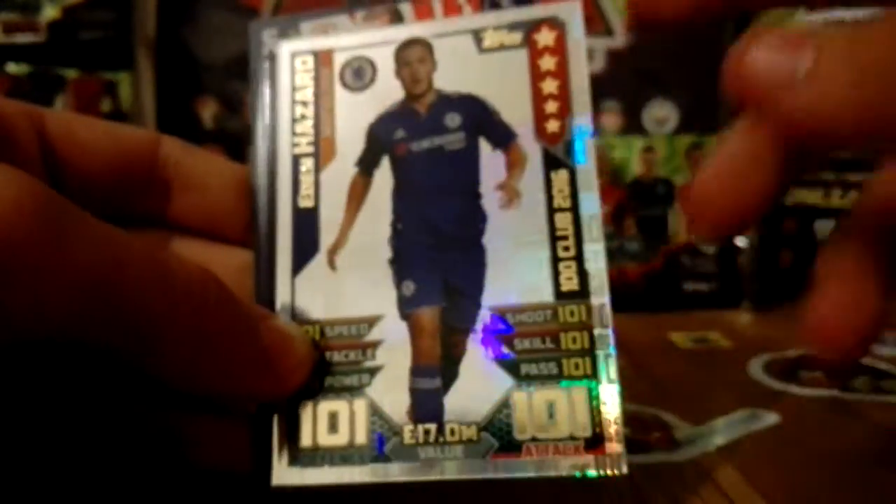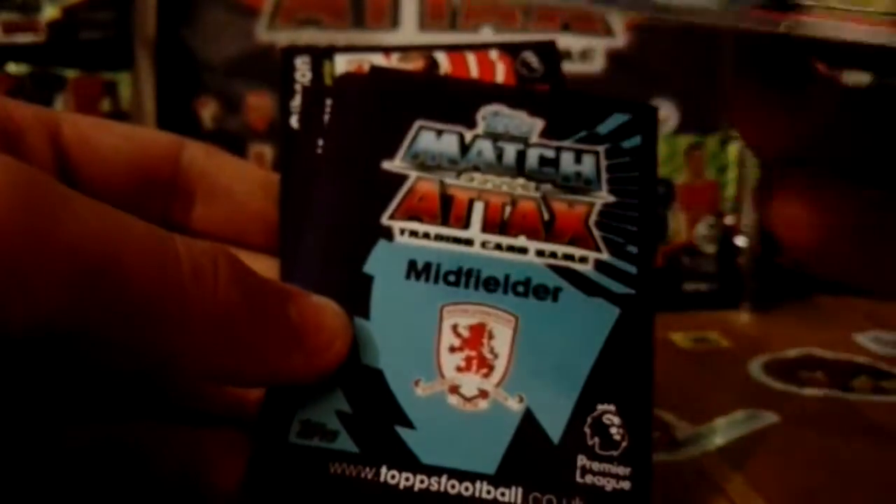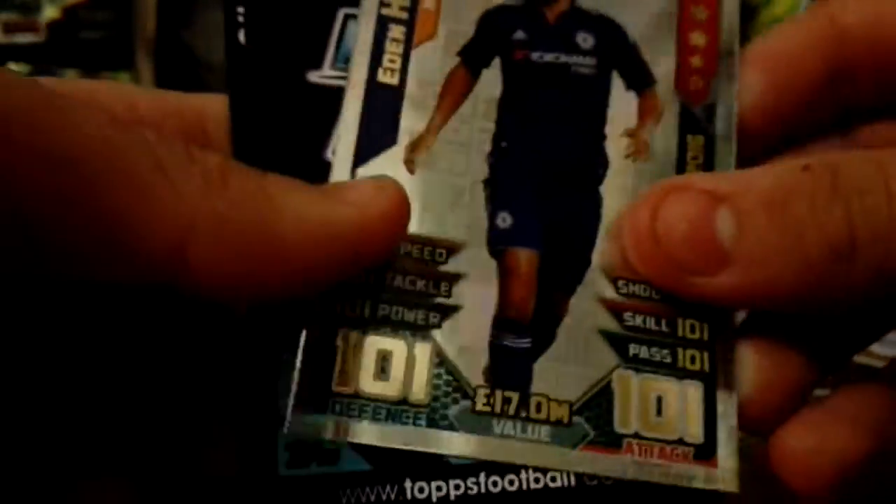We have a Chelsea midfielder to start it off guys. Our luck at the moment has been fantastic — we have just packed Eden Hazard 100 Club Legend 2016, which is last season's 101. If you look at our playlist, the Matchtac players — our luck has been brilliant. We've got limited editions and 100 clubs, so we've got an Eden Hazard 100 Club there.